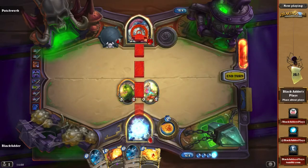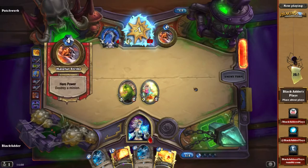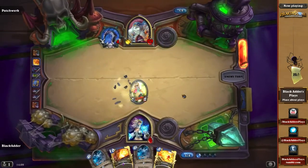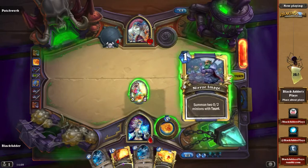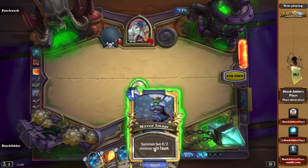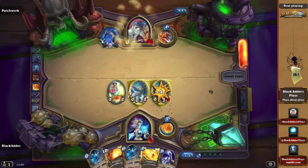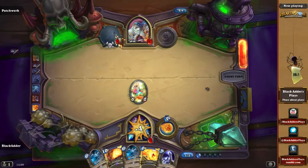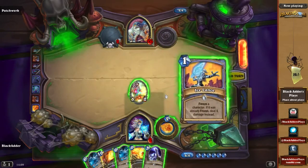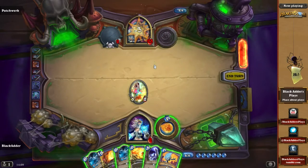Hello — you live another turn. We would need another freeze right here. Maybe we'll get it. We got a taunt — that's interesting, it's gonna save us one attack. We can freeze you. Oh, this is interesting — this is getting really interesting.